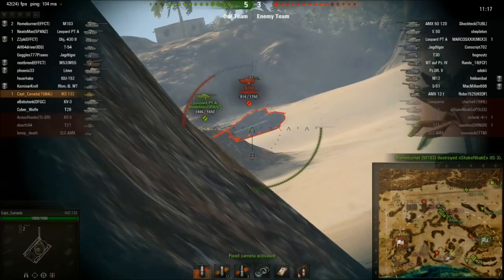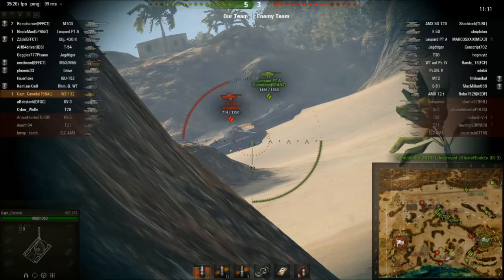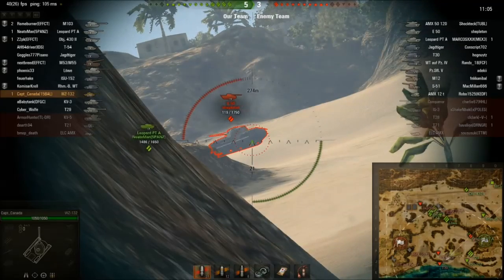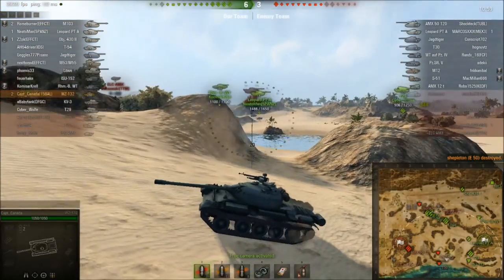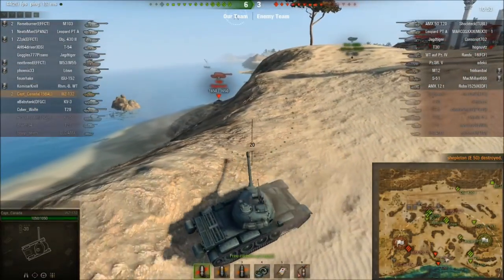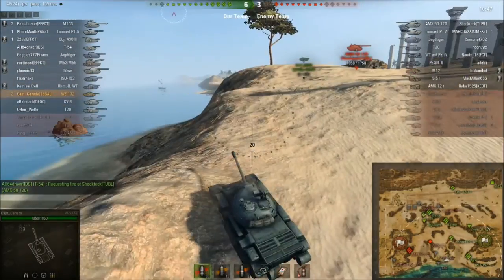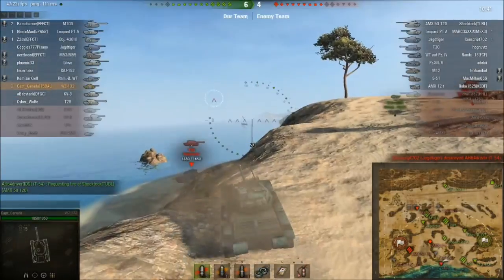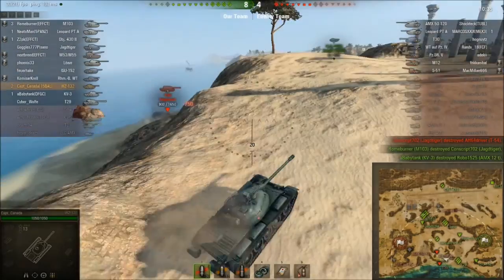I shoot him, manage to track him, and now he's getting circled by the PTA. I keep him tracked and now he's dead. That's basically why I like this gun — if you can get into a position where you're not the tank he's concentrating on, you can do stuff like that. Being able to shoot four or five times into the side of him really made a big difference. If I was shooting with the 100mm gun, things probably wouldn't have turned out quite as good.